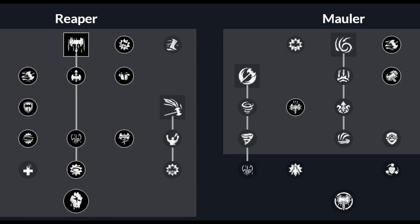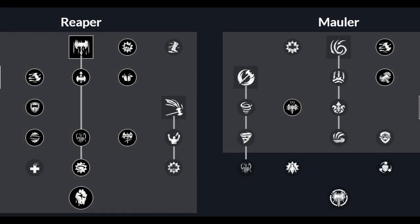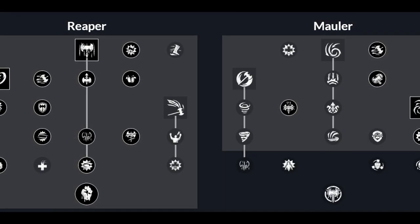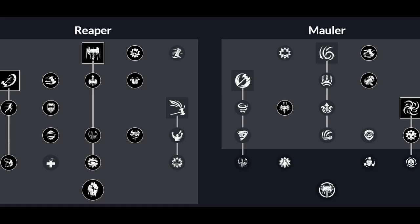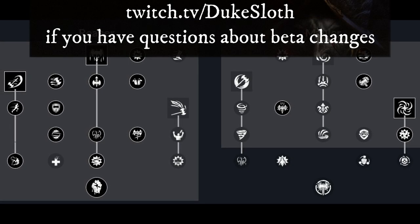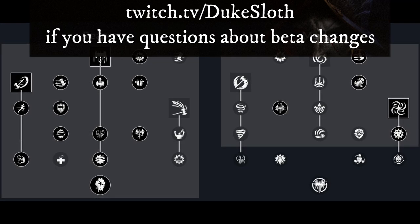Now here's a 20 weapon mastery build that would work based on the current available information. Keep in mind that with the open beta, there may be changes to some weapon perks that could influence the outcome here. If there's anything that's changed that you're unsure about, feel free to hop over to my Twitch, twitch.tv/dukesloth, where I will be live streaming the beta and can answer any questions regarding these skill trees for you.